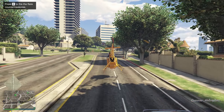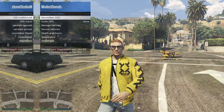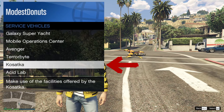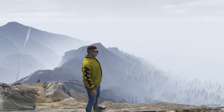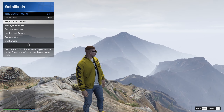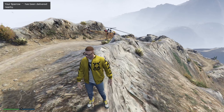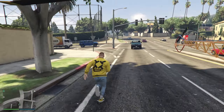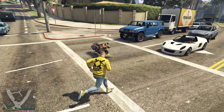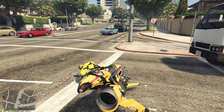One of the best things about the Sparrow is that you can easily call it in through your quick menu by going into services, clicking on Kosatka, and requesting the Moonpool vehicle. No matter where you are, as long as you are near a road, you can call in the Sparrow and it will spawn next to you, which makes it really convenient. It is also a service vehicle, meaning you can still have your own personal vehicle on the map and you don't need to return it before calling in the Sparrow.